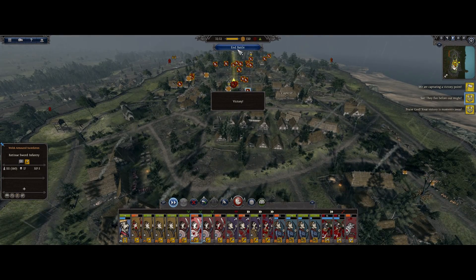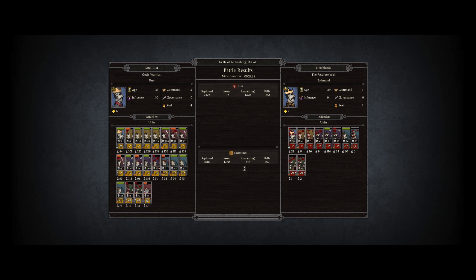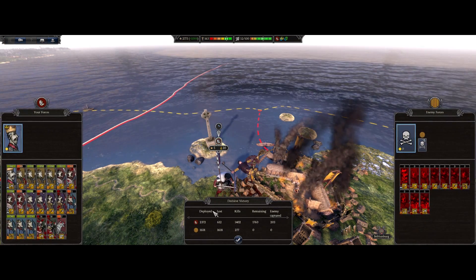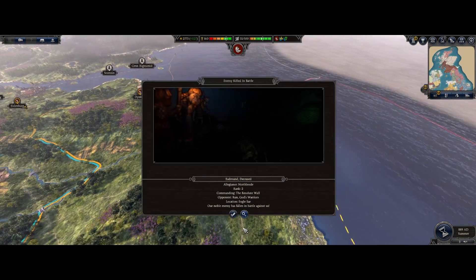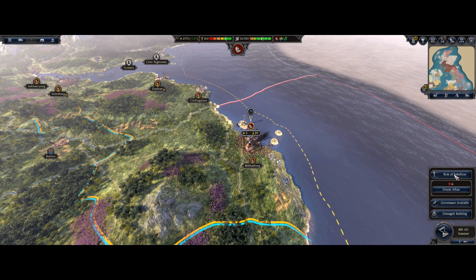Alright so there should be a - yep, we won that. I'm sorry it took literally twice as long as I wanted it to, but at the end of the day we still won and we captured a new settlement. I'll see you on the campaign map. I need to get better at those sieges - I mean we didn't lose that many men, but I could totally have attacked that differently and had a better outcome.